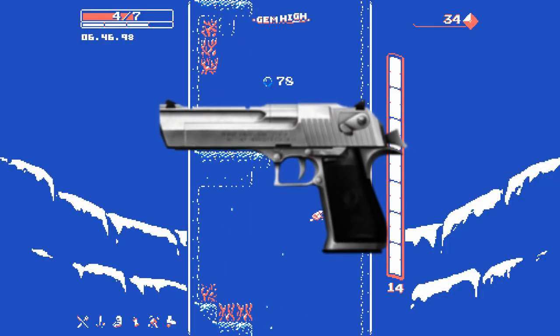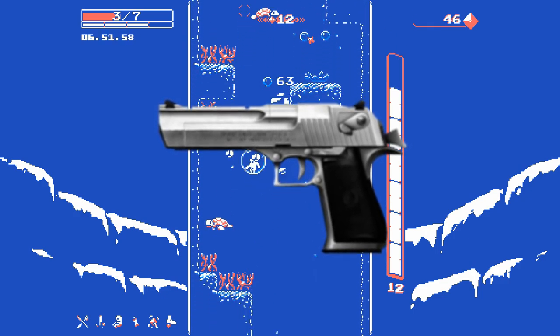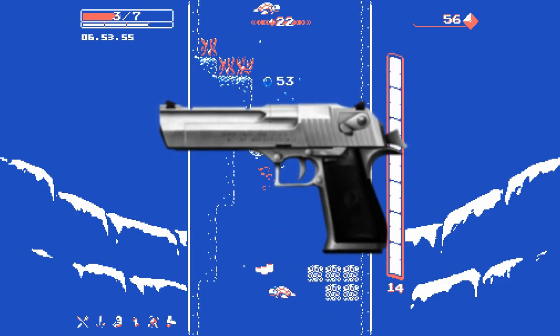Downwell gets a Desert Eagle out of 10. It seems nice and approachable at first, but once you start messing around with it, the recoil will launch you across three state lines.